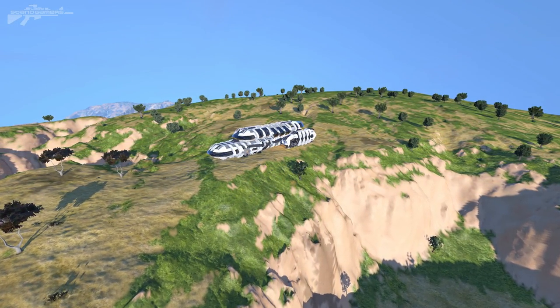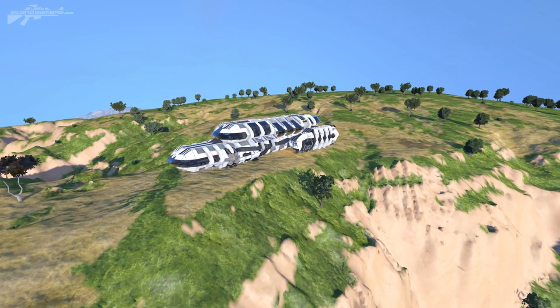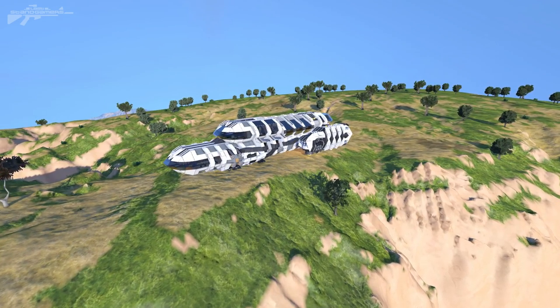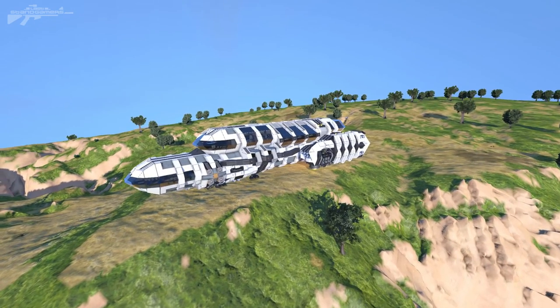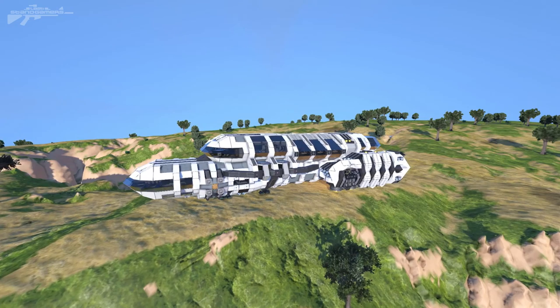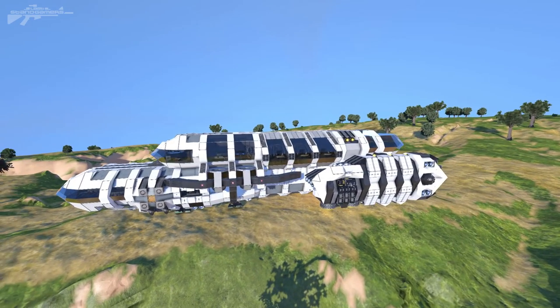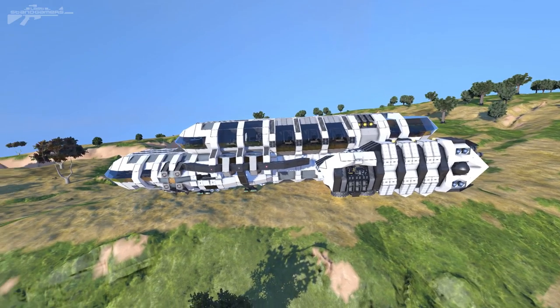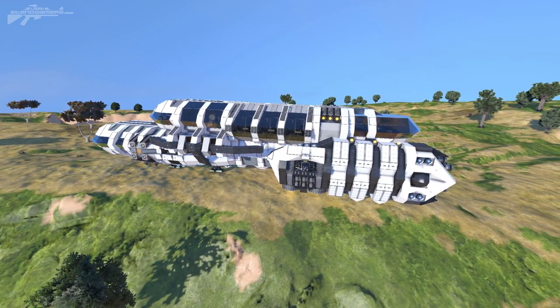Hello there, I'm Erin from My Stand Gamers, and welcome. Today we're taking a look at another beautiful Steam Workshop item - a vanilla creation called the Interbus 3900 Space Yacht. It is absolutely beautiful and it really has that civilian feel that a lot of ships out there tend to lose.